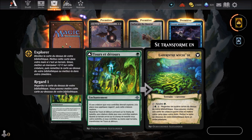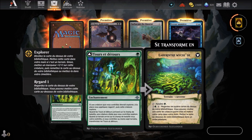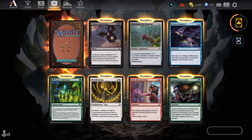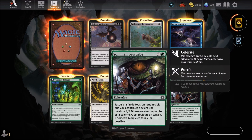Le Labyrinthe mycoïde est un terrain : pour son engagement, ajoutez 1 mana vert ; pour 4 mana dont 1 vert et son engagement, regardez les 4 cartes du dessus de votre bibliothèque, révélez une carte créature parmi elles et mettez-la dans votre main, puis le reste en dessous dans un ordre aléatoire. Ensuite, pétrification (carte blanche, 2ème round), aide des ancêtres (carte rouge, 2ème round), et sommeil perturbé (carte verte, 2ème round) — toutes déjà connues.